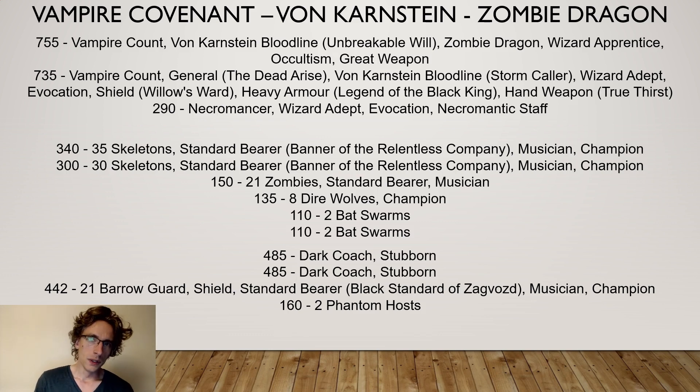Based on the rules presented in the book, they are a bit more grindy option. With Unbreakable Will giving you stubborn on some characters and stubborn for the dark coaches, they are more built for the grind, which makes them quite in line with the rest of the army. The vampire covenant army is really a grindy army — you really want to get in there and just start grinding on your opponent.